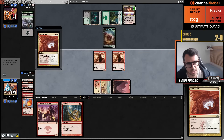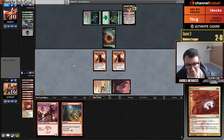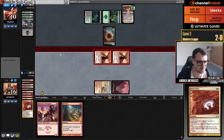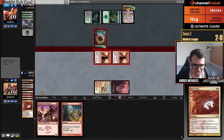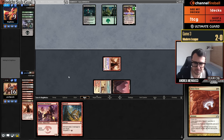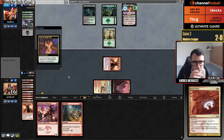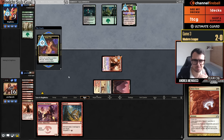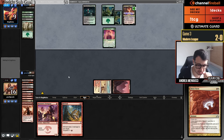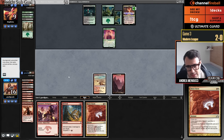If I played a Swiftspear instead of Channeler I would have won this game, 100%. Maybe I should have done that — if I'd played turn two Swiftspear instead of Channeler, it would have been much easier. I dealt so much damage. I can go Swiftspear, suspend. I don't even want to attack because if I attack they'll likely block.